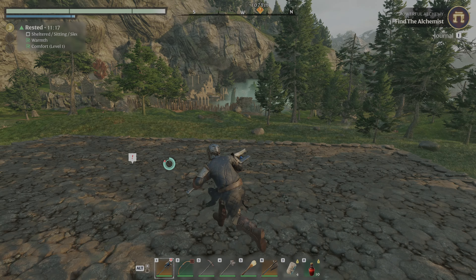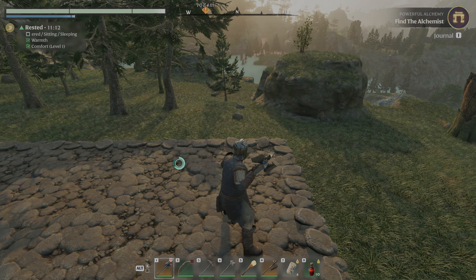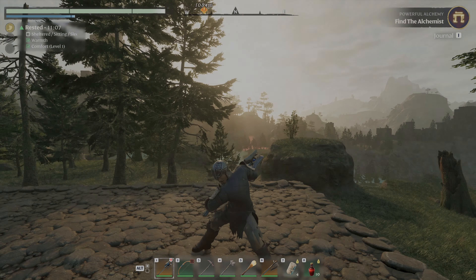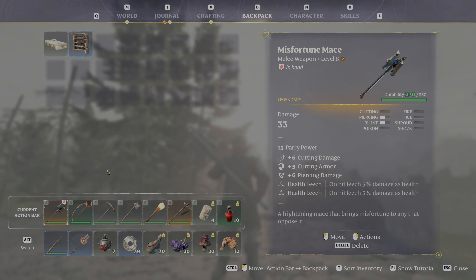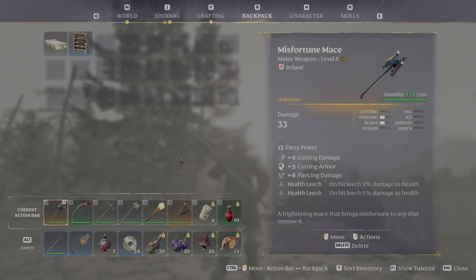Okay, let's get started - we're back with some more Enshrouded. There are a couple of things to talk about: one is my sweet new weapon. By farming the elixir well, I was able to find a legendary version of the mace I was using and a legendary version of the backup axe. We also upgraded and now have health leech and an extra level of health that we couldn't get on the old version.